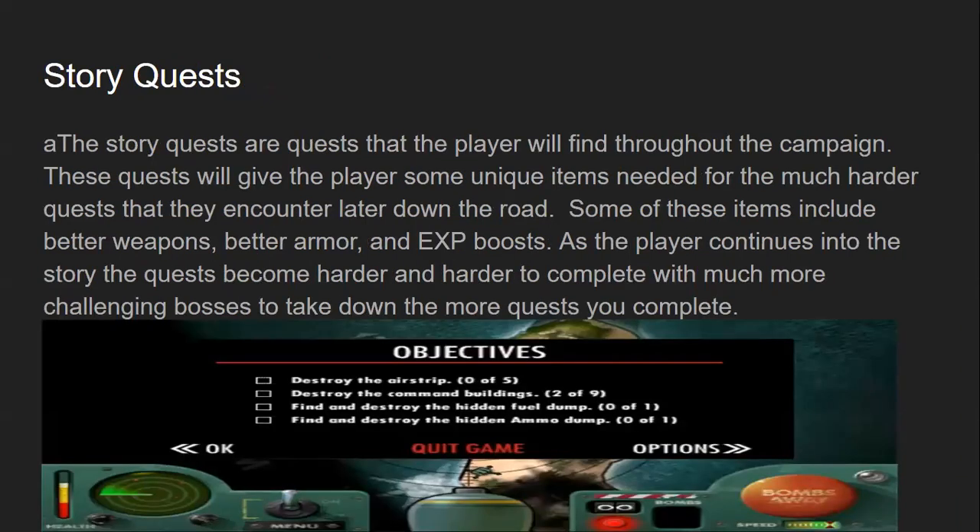Story quests — and sorry for the little typo at the top left — are quests that the player will find throughout the campaign, just in case you don't feel like playing with other people. These quests will give the player some unique items needed for the much harder quests encountered later down the road. Some of these items include better weapons, better armor, and EXP boosts for not just the player stats, but for your weapon stats as well. As the player continues into the story, the quests become harder and harder to complete, with much more challenging bosses the more quests you complete.